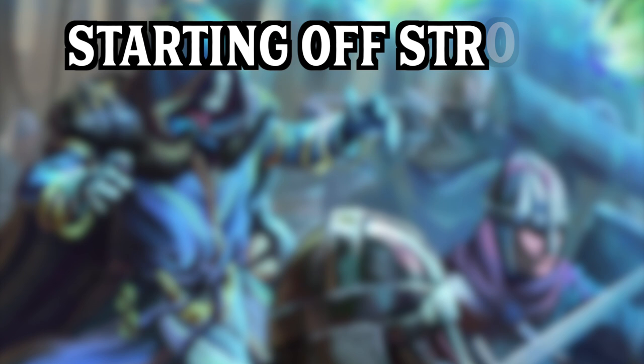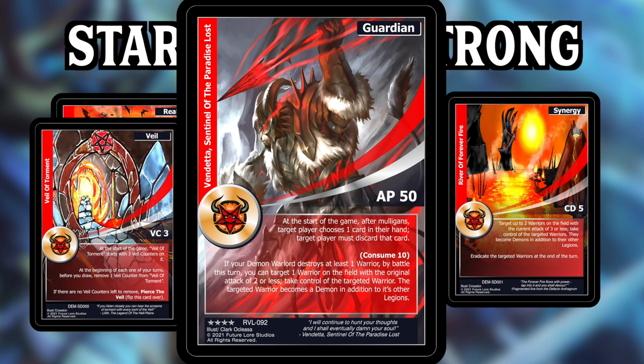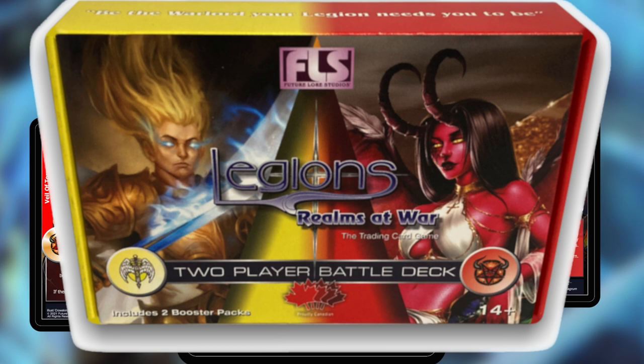One of my favorite parts of Legions is that you start the game with a few cards already on the battlefield. These are your veil and realm card, your warlord, your synergy, and optionally your guardian. For this video we're going to use the Angels vs. Demons two-player battle kit. Two-player battle kits don't include guardian cards, so you can learn about those later as we dive deeper into the game.